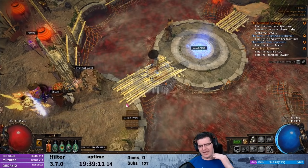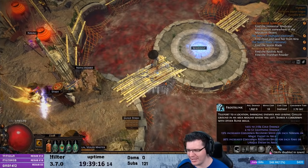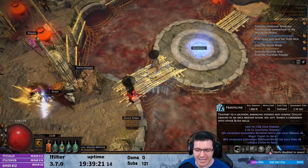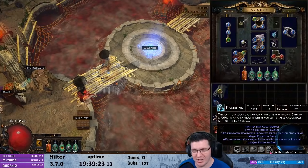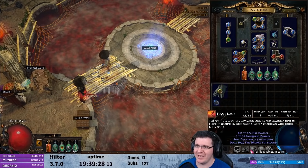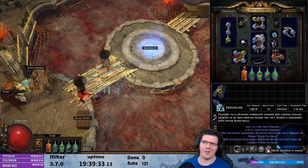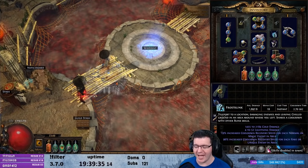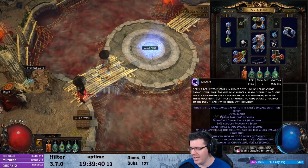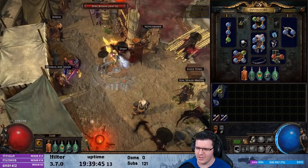You might notice I have Frost Blink on right now — I'm doing that purely because it's new and shiny and I like using it. I don't actually think it's worth it; Flame Dash is better in every way, which is unfortunate because I really like the look and feel of Frost Blink. I'll end up dropping it before I get to maps.